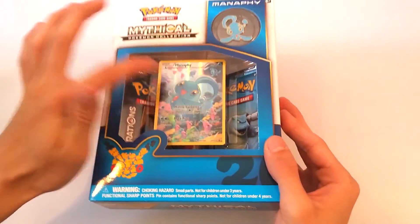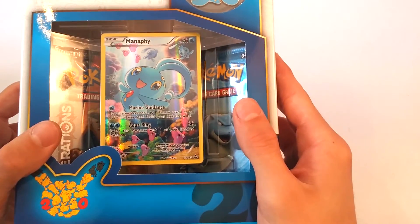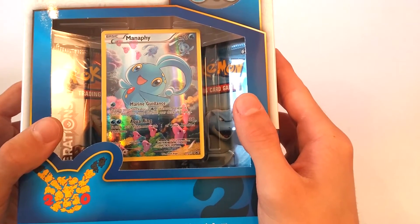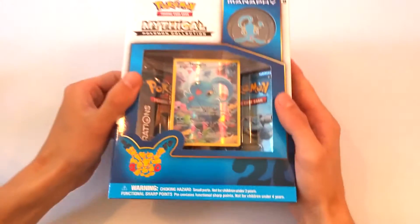We got this free Manaphy card, which is pretty nice. It's a nice little picture of Manaphy in the ocean. Really nice card. Right off the bat, we got 'search your deck for three water Pokemon, reveal it, put it into your hand, shuffle your deck afterwards.' And we have the move Aqua Ring, so it's 30 damage versus Pokemon with one of your bench Pokemon. It's kind of one of those setup Pokemon, which is really nice.